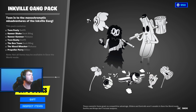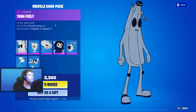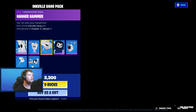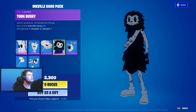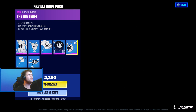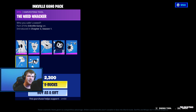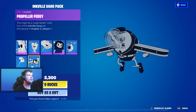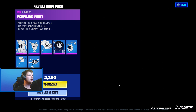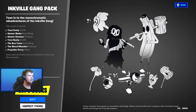Finally, the Ink Filled Gang Pack is here. We have Toon Peely — very nice looking. We have the Nanner Shake, the Nanner Hammer, and the Toon Bushy. The Bee Team is in there too. I'm doing a fashion show as well. The Weed Whacker and the Propeller Axe — that's actually pretty nice. The propeller is some nice looking stuff.